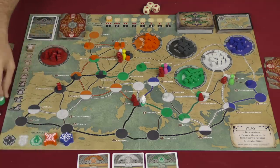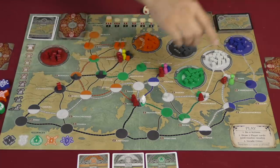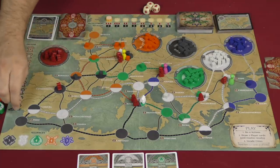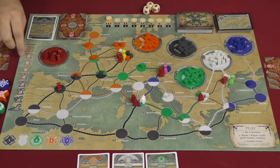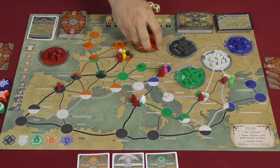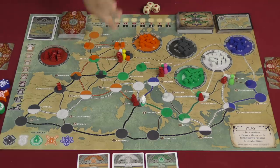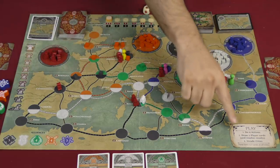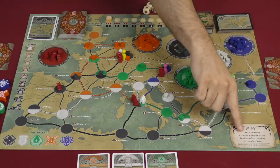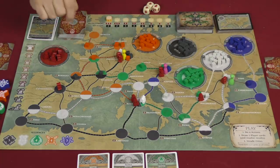The way you lose is by having too many declines happen and having this marker reach all the way down, by running out the player deck, by running out of a cube when you need one, and so forth. The turns go like this: each player gets four actions, then that player draws two player cards, and then we invade cities.